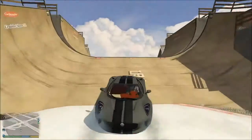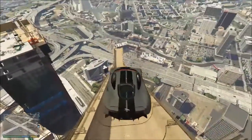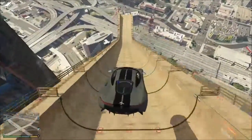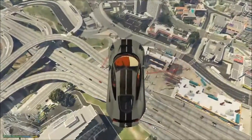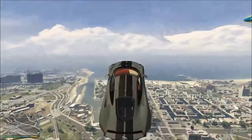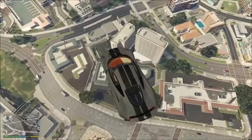Let's do this. Back up and then full throttle. Let's see how far down we can go before we land. Oh, that was a good distance. Awesome, and lift off. Lean forward a bit. Where are we gonna land?